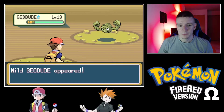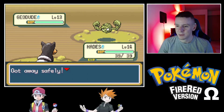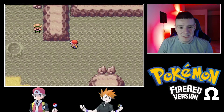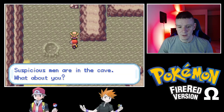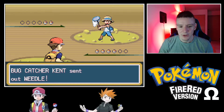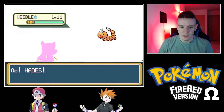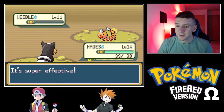More Geodudes — not much of a change versus the base game in that regard. We're gonna see a lot of Zubats too. There are some suspicious men in the cave — Team Rocket! This is a nice clean opportunity to introduce Hades. He's only using Ember right now, which isn't very exciting, but it's a nice clean one-hit kill.